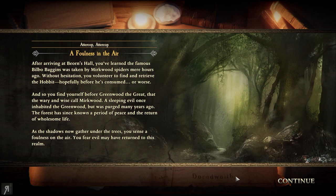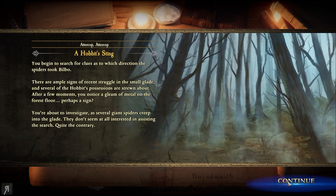Without hesitation, you volunteer to find and retrieve the Hobbit, hopefully before he's consumed - or worse. You find yourself before Greenwood the Great, that the wary and the wise call Mirkwood. A sleeping evil once inhabited the Greenwood but was purged many years ago. The forest has since known a period of peace, but as the shadows gather under the trees, you sense a foulness on the air. You begin to search for clues - there are signs of struggle, Bilbo's possessions strewn about - and as you notice a gleam of metal on the forest floor, several giant spiders creep into the glade.